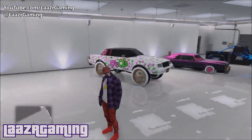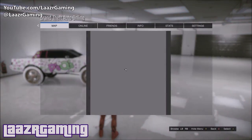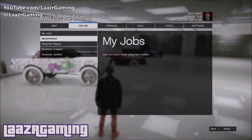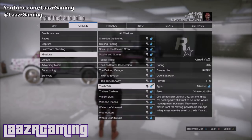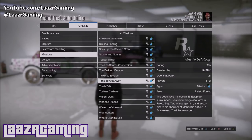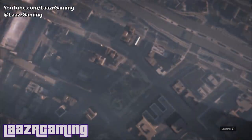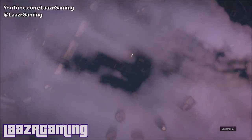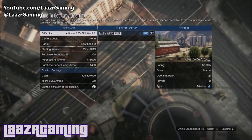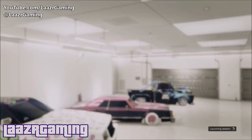Once your Sandking is delivered to your other garage, press Start, go across to Online, go down to Job, select Play Job, go down to Rockstar Created, and start the mission called Time to Get Away. This mission is from Martin and you unlock it at rank 21. If you haven't got it unlocked yet, give Martin a call and request a few jobs. This works solo — I'm proving it solo in this video — but you can also do it with a friend and both get Sandkings, as it's only a two-player mission.